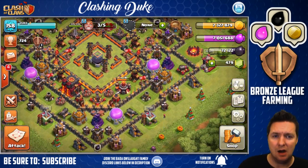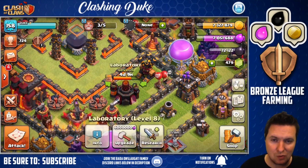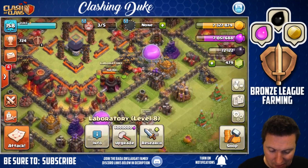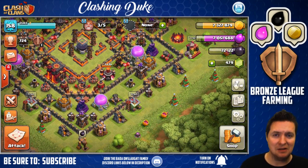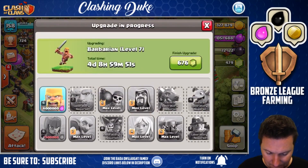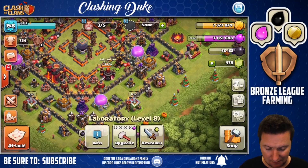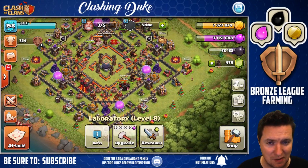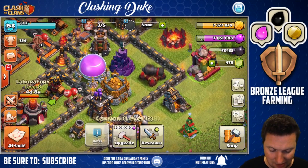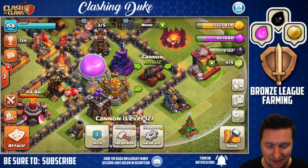We got 7 million gold and 7 million elixir. I'm kind of wanting to hold on to that elixir though, because you never know what could be happening down the line with some upgrades. Pretty much all of my elixir upgrades are done for the moment except for my dark elixir spells.